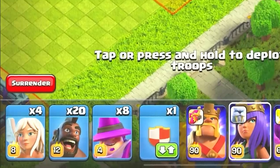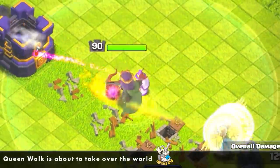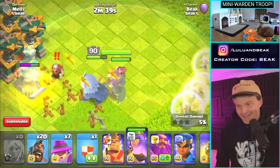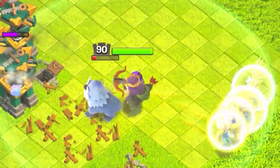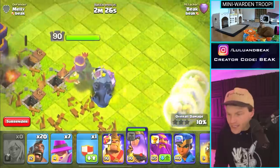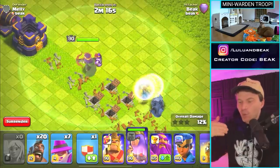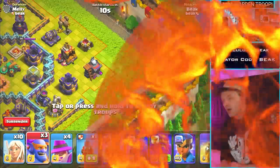We got a new level of Healer, new level of Hog, more levels on the Queen, and the Apprentice Warden. His range is similar to the Queen's, so they'll both catch the healing. This is kind of perfect. He's right there under her cloak just chilling. It looks like he'll get to the side sometimes, but more often than not he'll stick somewhat close.